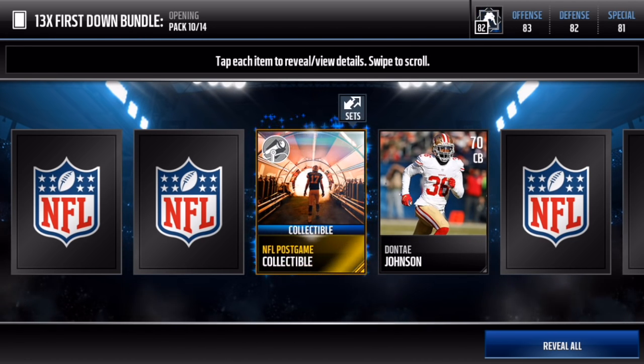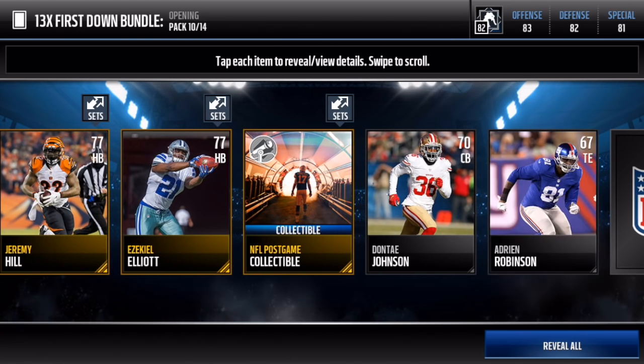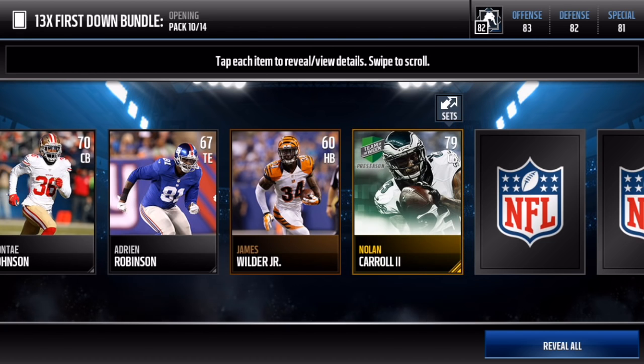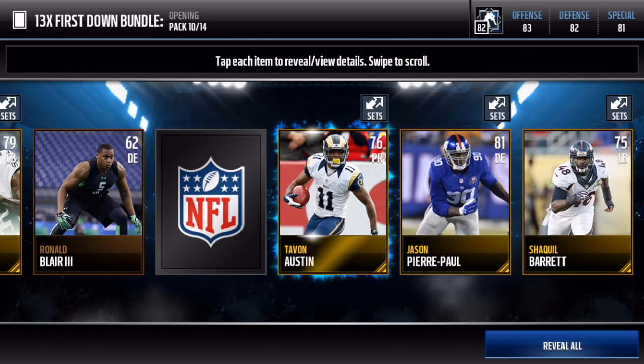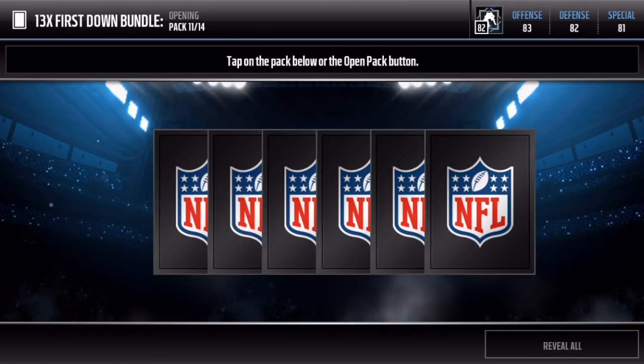We get a post-game collectible. Alright, how am I going to swipe? Oh, that's easy actually. We get Nick Carroll. Hopefully that was not our program player. And that was our program player. So that elbow tactic did not work out too well.